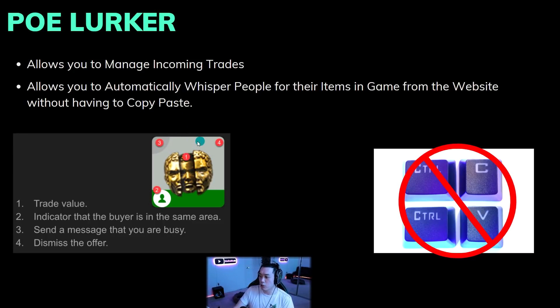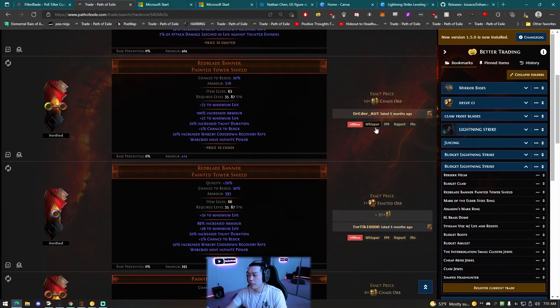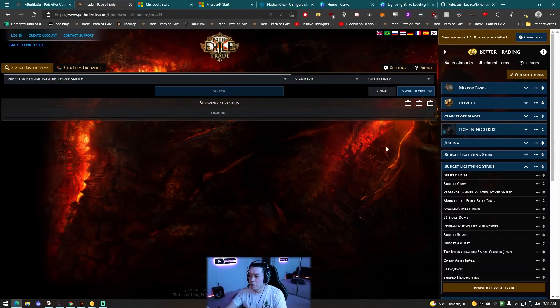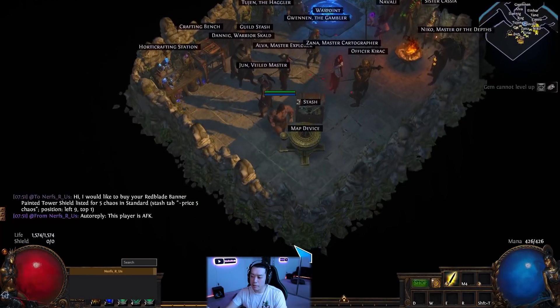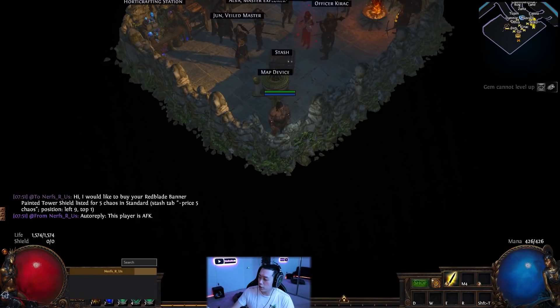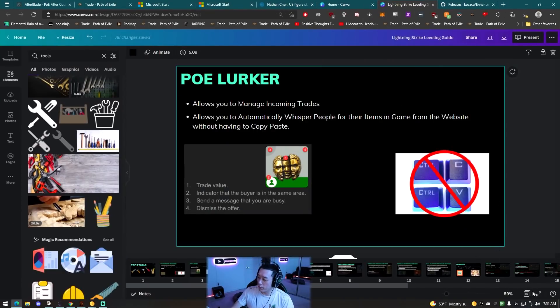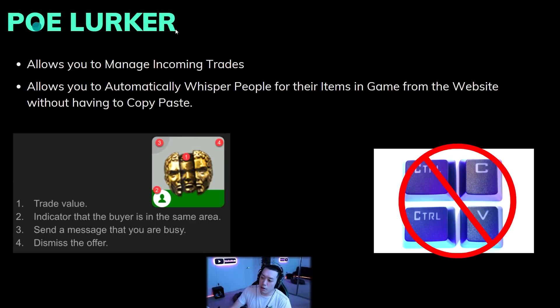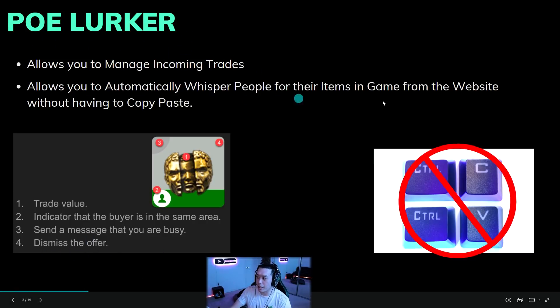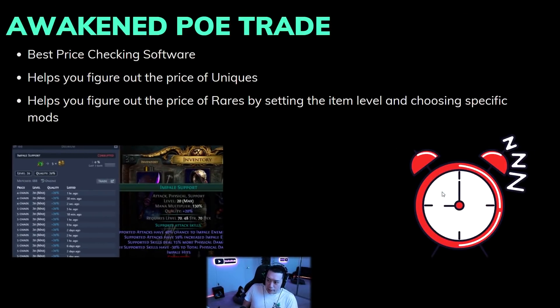Most importantly, the number one thing that POE Lurker does is it allows you to copy and paste a message into the game and immediately be able to whisper them. So we go to POE Trade and click this button right here - it'll automatically whisper them in the game and you don't need to do anything else. It's super useful if you drag this to another monitor and spam click a bunch of people. This is probably the most useful program for your sanity's sake, saving you three or four extra button presses per trade.